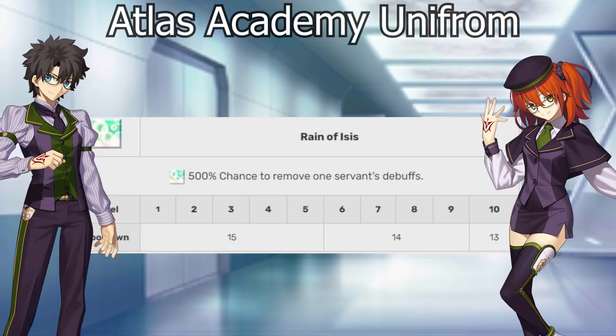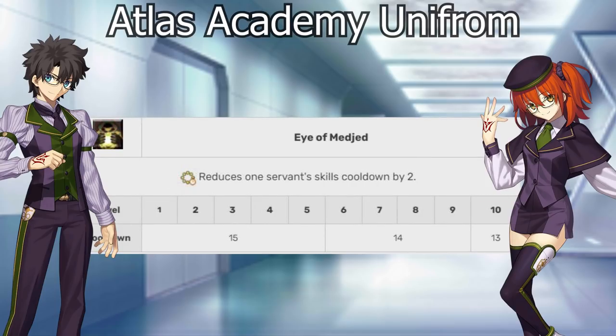We also get Reign of Isis on the second ability, giving a total debuff cleanse. This is really nice — if we get into a fight that's very hairy, ailment-focused, trying to lock us down with charm, stun, or sleep, Reign of Isis can take care of that and get that unit back online when we need them most. And the third skill, Eye of Medjed, allows us to reduce one servant's cooldowns by two.